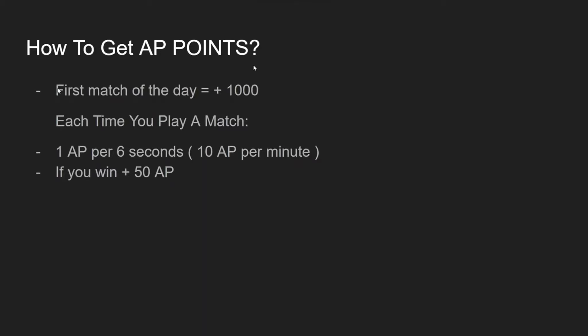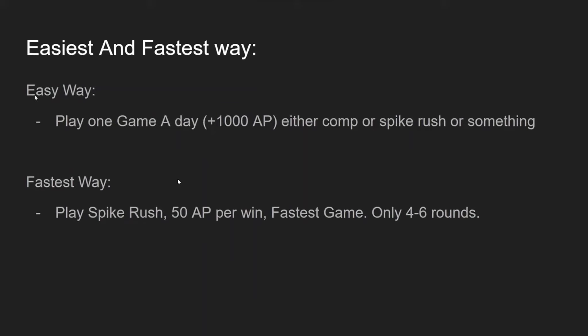So how do you get AP points? You get 1000 points in your first played match. Each time you play a match, you get 1 AP point per 6 seconds, which means 10 AP points per minute. If you win, you get 50 AP points.